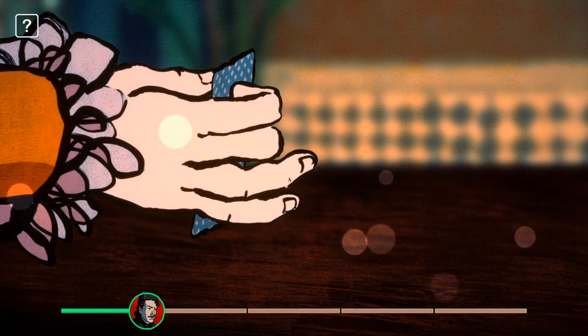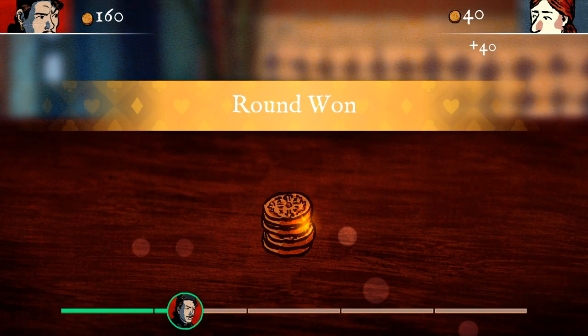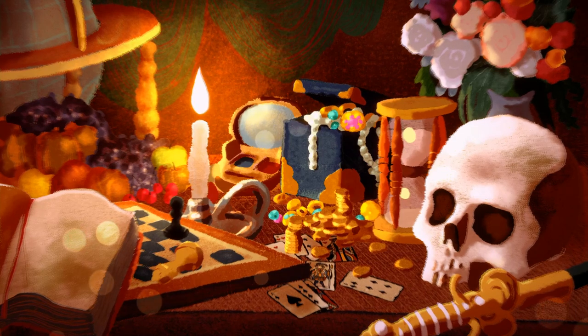Finally, we use our secret code to tell our accomplice the highest card. And that's how we make the Comte win. We don't want to win ourselves, to not draw too much attention. The Queen.